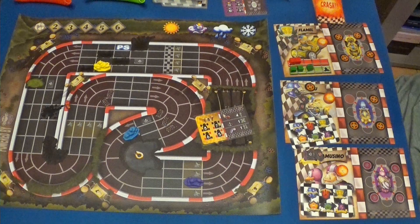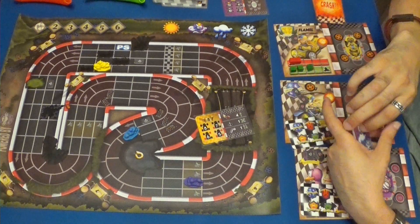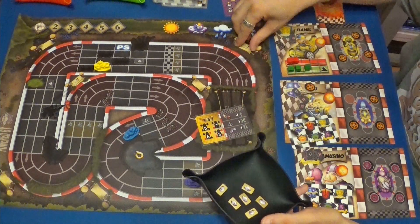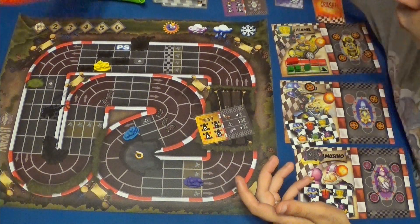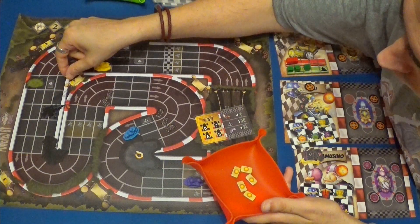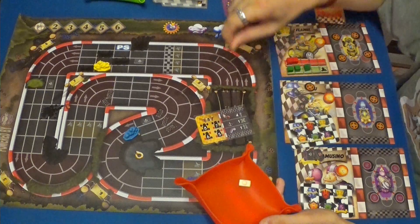Y podemos poner esto aquí. Cambiaremos también el tiempo porque hemos pasado esta línea. Hacia niebla. Va a hacer sol. Quitamos todas las fichas de niebla. Ponemos que hace sol. Y pondremos una ficha de sol en cada una de las curvas. Velocidad máxima ocho, cinco, siete, seis, ocho, ocho y ocho.